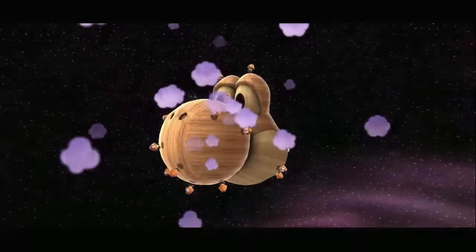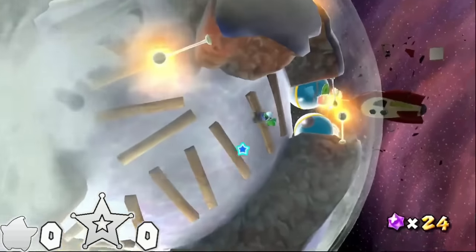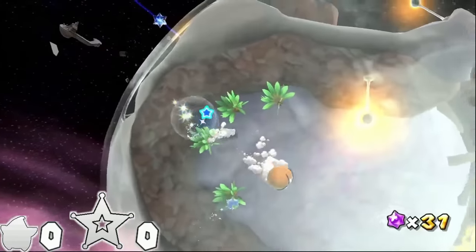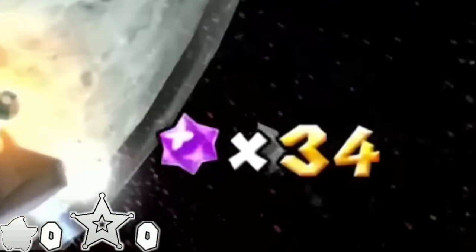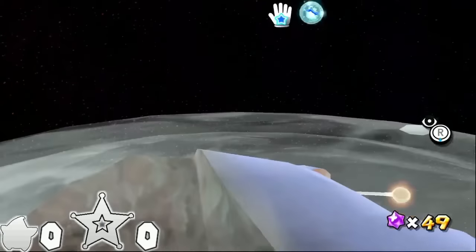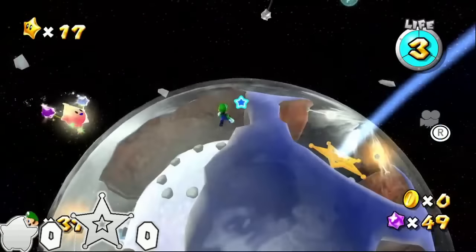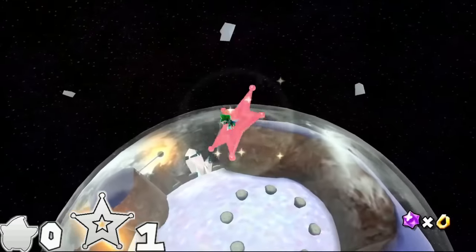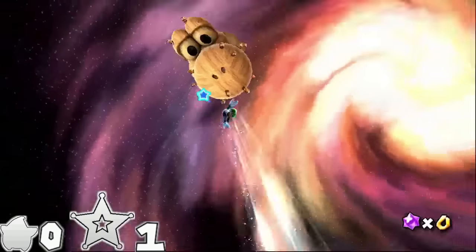The secret star, Yoshi's Unexpected Appearance, isn't much different from the main star. We exploit a weird quirk to gain enough star bits to feed the Hungry Luma — dying does not reset your star bit counter, so if we die a few times and reload star bits we've already collected, we can get just enough to access Yoshi. Another easy one spin.